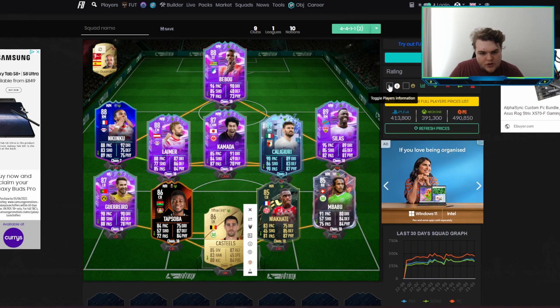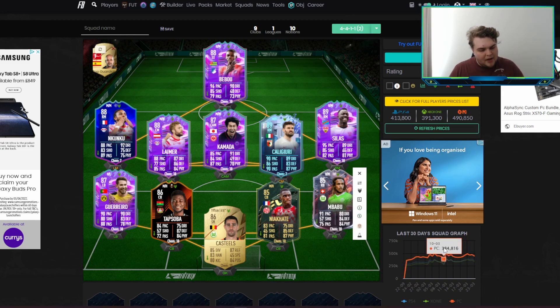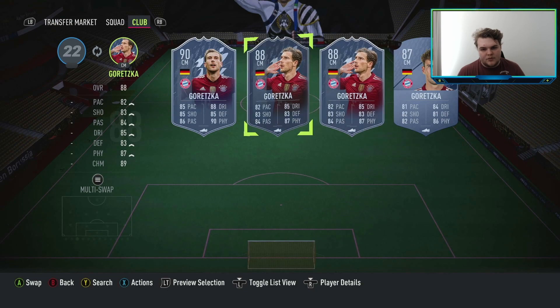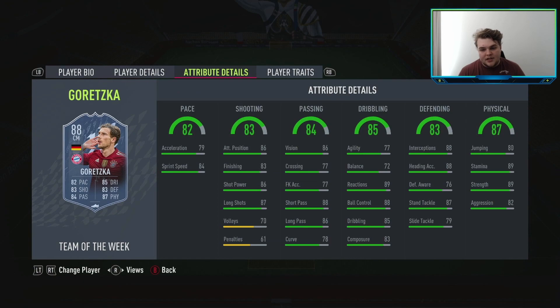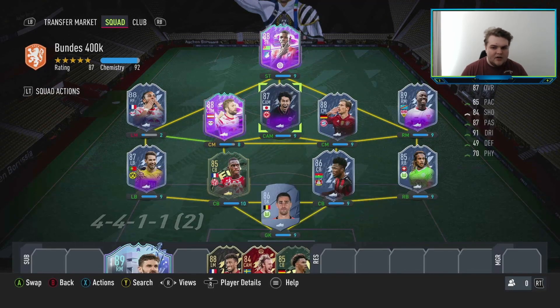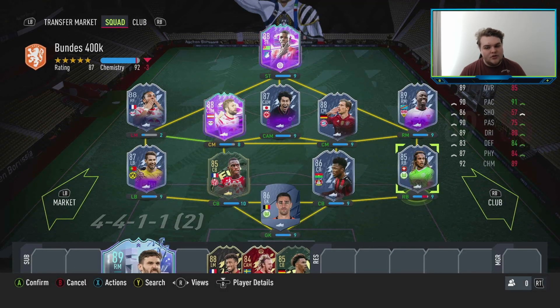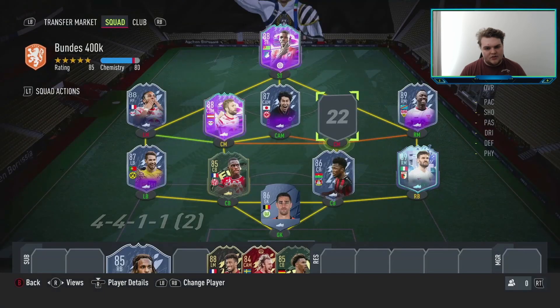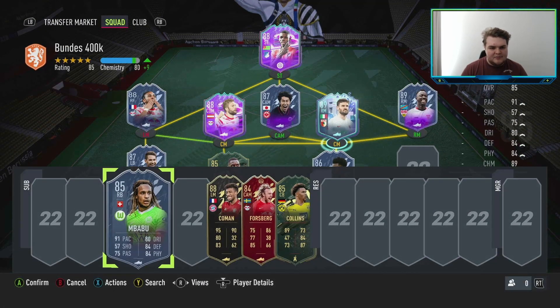If the Caliguri SBC is no longer available, you can spend 44,000 coins on the Informed Gretzka card — he's three-star, four-star and is good in-game. If you swap him in, Gretzka will get full chemistry. Even better, if you have the Headliners Gretzka, you can consider putting him in instead. Another option: you could use Caliguri at right-back instead of Mbabu, and then slot Gretzka or Headliners Gretzka into the central midfield position.